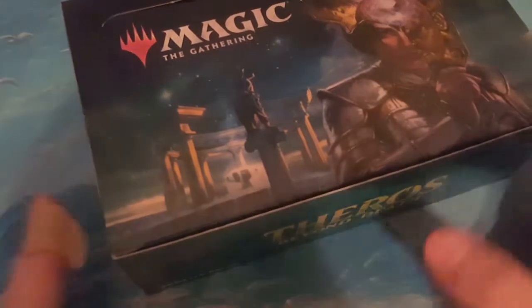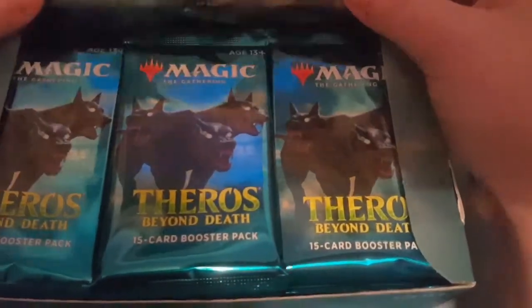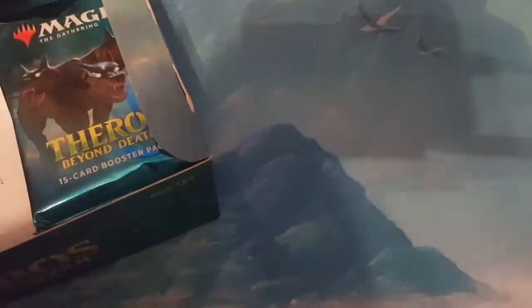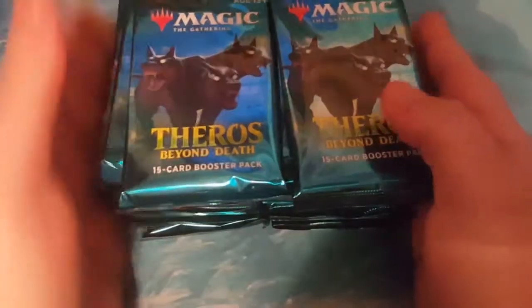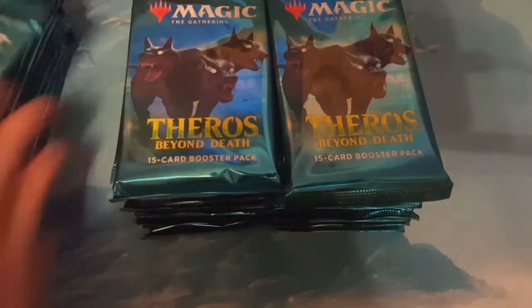I'm actually recording this ahead of time because to finish out my Commander decks, I need a couple of cards from in here. I need an Ashiok — the Black-Blue Planeswalker — because without that I can't finish out the Aluro deck. I also pulled Heliod from the first box, which is great, but I think I need a second one for another deck. Let's open this up and see if we get them.